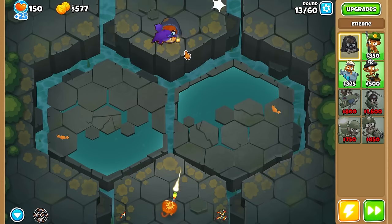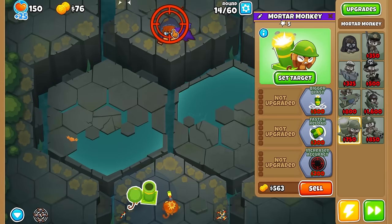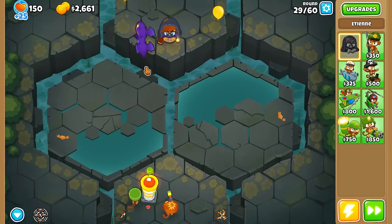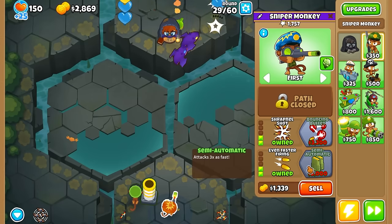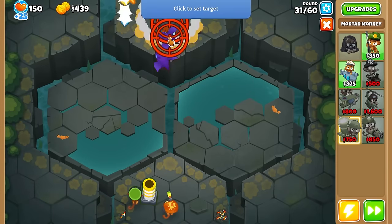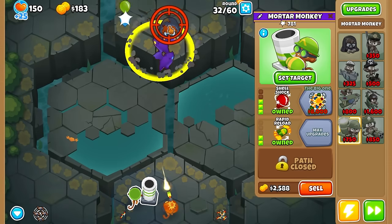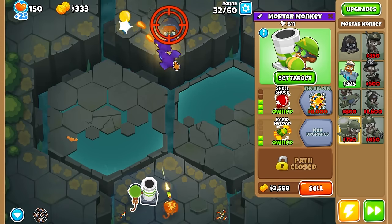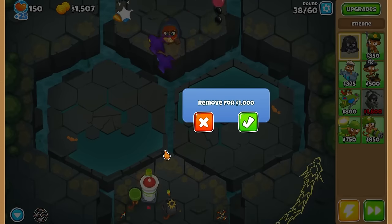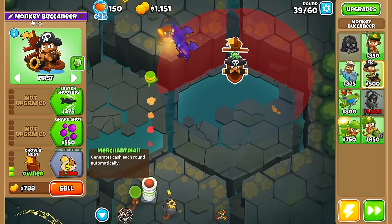My helicopter costs 1,600 bucks so I think we should just go with the mortar instead and call it a day — right when you place it here it's pretty awesome. As long as you don't get Increased Accuracy it's going to bounce around everywhere popping things. I'm not liking these leads though — I thought the mortar would be a lot better. I thought he'd have a really, really big range from where he's at. Now since we have the Total UCAV, all leads and camo leads are covered.